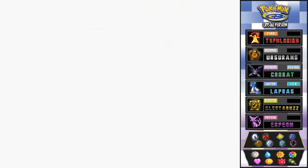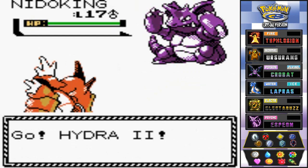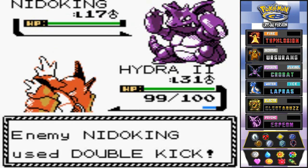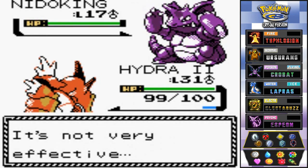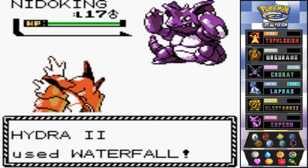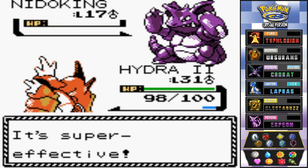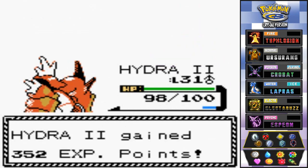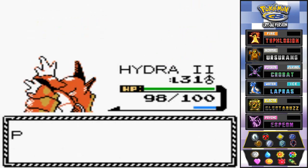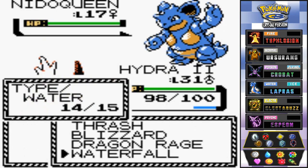Here we have Super Nerd Miller coming out with his Nido King at level 17. I have a Pokemon here that's in need of a lot of training — he only gained one level during our whole adventure. That's Hydra number 2, the Gyarados. That Double Kick does not work. I switched his Surf for Waterfall since we already have a Pokemon with Surf. He's coming out with Nido Queen, so I'm going to stick with Hydra number 2 for this whole excavation.